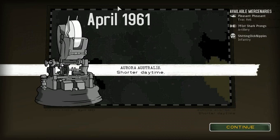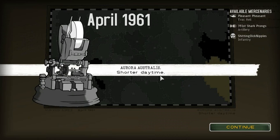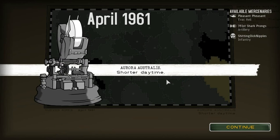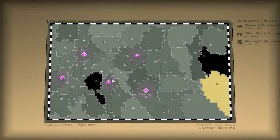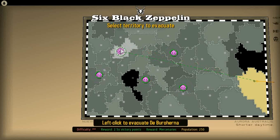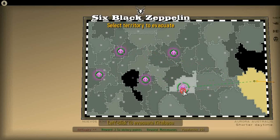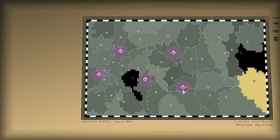Every time we beat a level, we move forward a month, and when we move forward in a month we get new properties. In this month we have shorter daytime, and more zombies come at night, so that's kind of an important thing to keep in mind. I don't know how to pronounce any of these place names — should have taken Spanish in school. Let's go to Kitabesu.